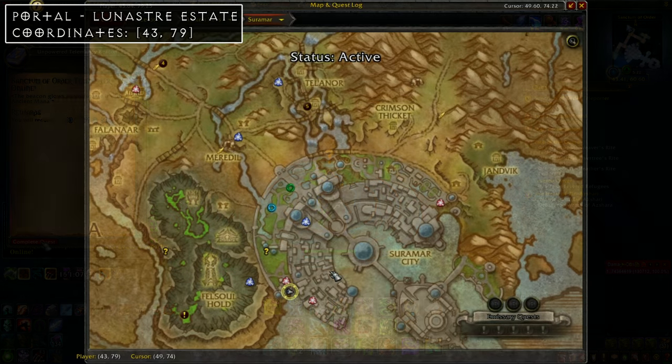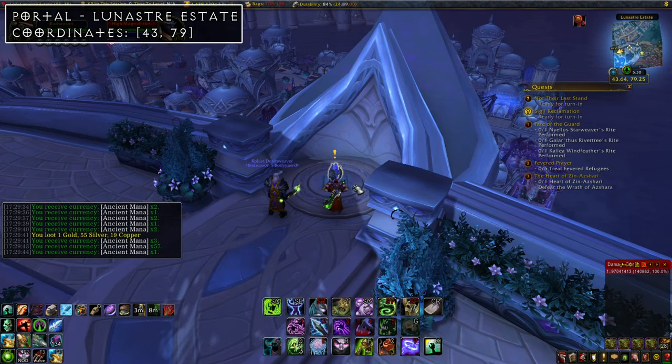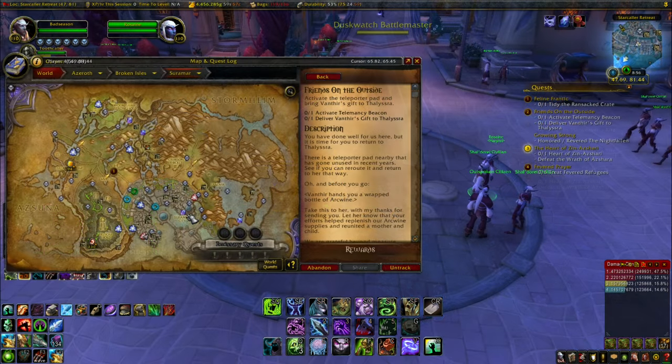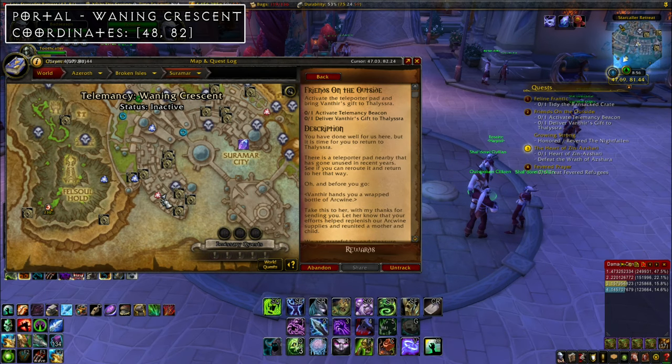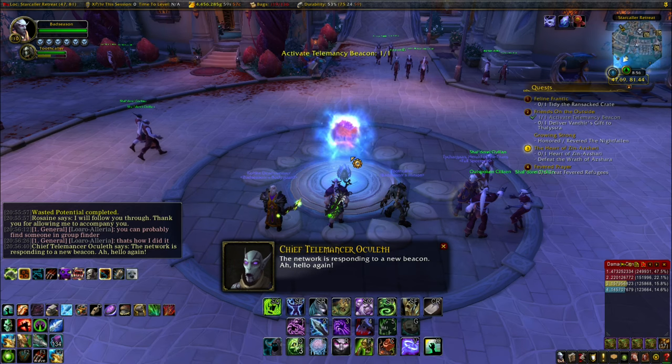Head back out and then south to another portal at coordinates 43, 79 in an area called the Lunestria Estate — spend 100 ancient mana to activate it. Southeast from there, deep into the city of Suramar, is the Waning Crescent portal at coordinates 48, 82. You'll need to do some questing to unlock it; the quest is called "Friends on the Outside" and I'll have a link in the description.